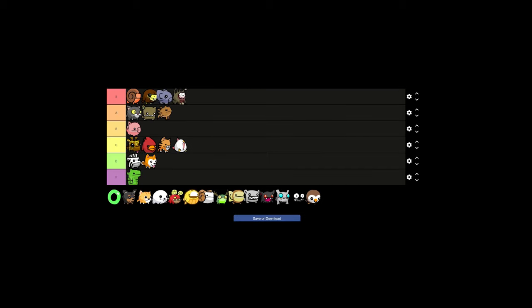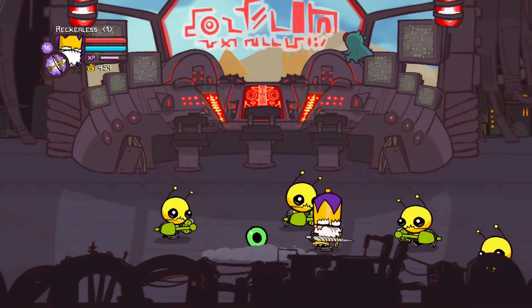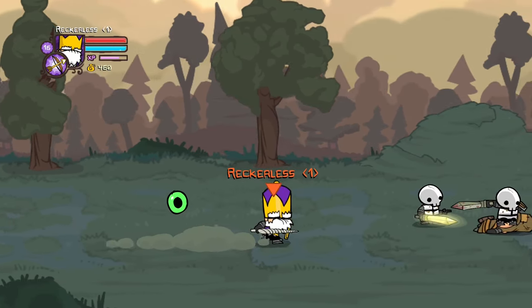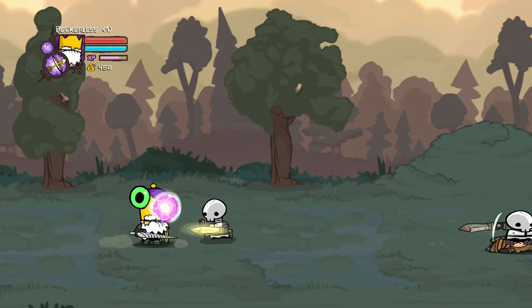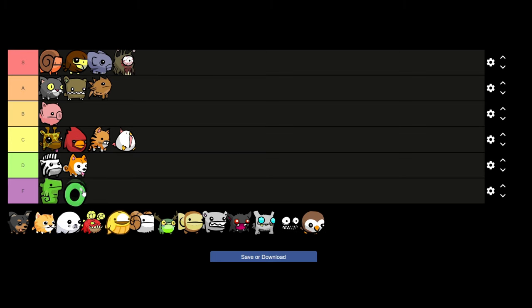Next is Install Ball — anyone who has played Castle Crashers knows this thing is just a massive meme in the community. Install Ball will shoot a ball of energy at enemies every now and then, which sounds pretty good until you realize it does about 6 damage. It doesn't scale and has really terrible damage, plus there are other pets that also shoot and do a lot more damage. So Install Ball is going to be a very easy F tier, and I don't think anyone can really disagree with that one.